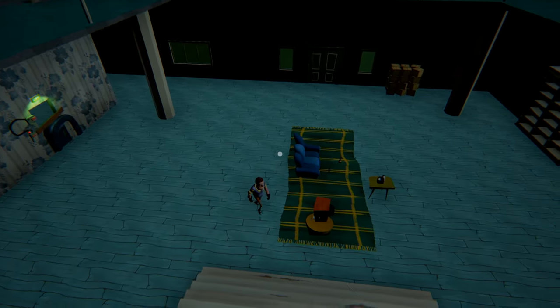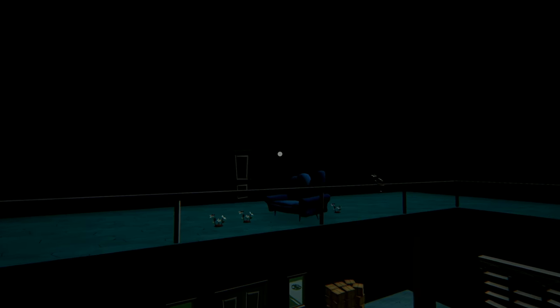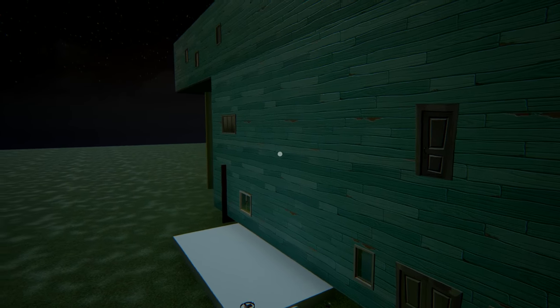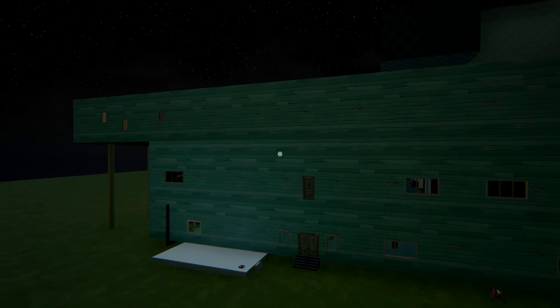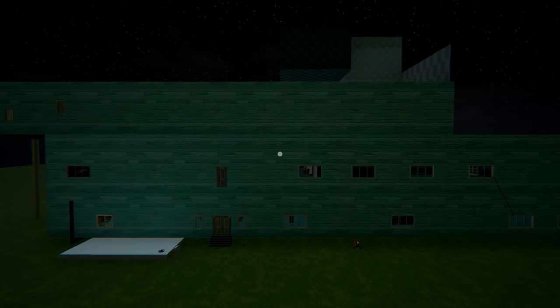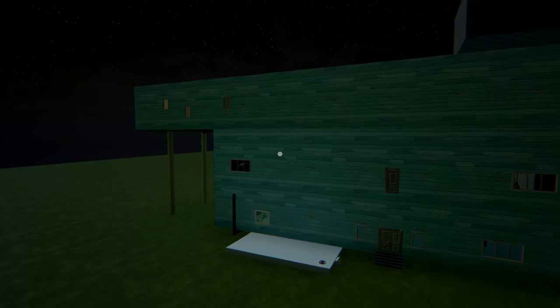Now, based on the command, it says it's neighbor3, so we can safely assume that this house is actually the rough design for the Alpha 3 house, which is supposed to be the final house for the final game. And you can see this thing is massive! Look at how huge this house is! Oh my god!